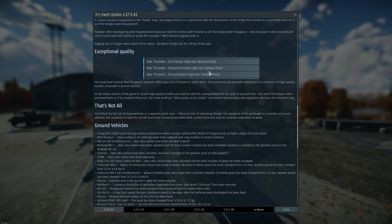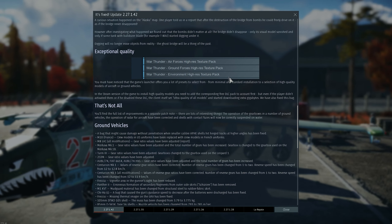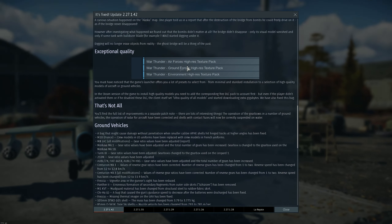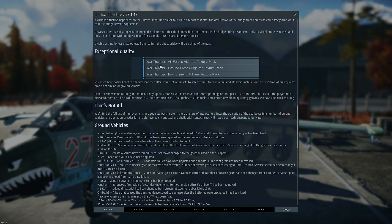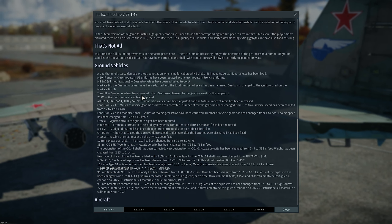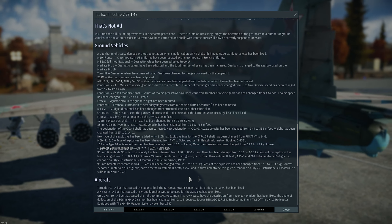They changed how you choose the ultra-high quality models in Steam. If you have Steam, search for the DLCs and you can download the high-resolution texture packs. They also fixed a bug related to that.